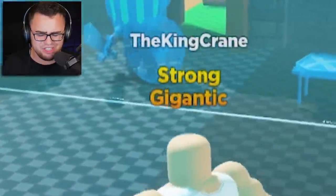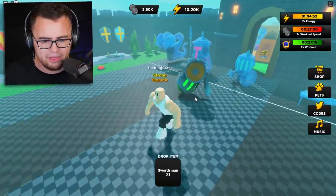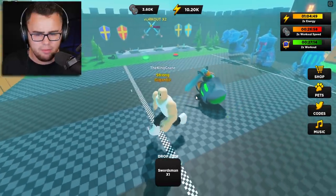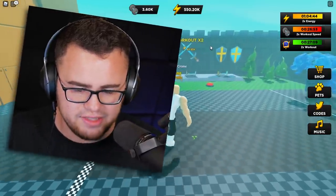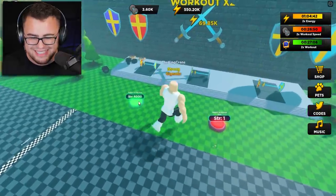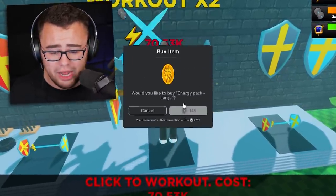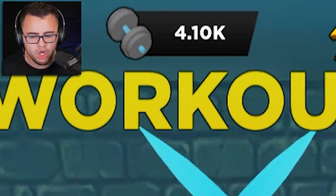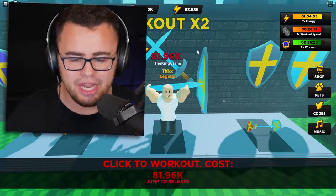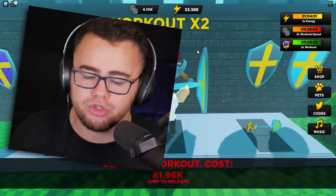I think I got bigger - strong gigantic, whatever you want to call it. Let's see if we can move the third thing. Grabbing the swordsman - let's see how much this gives us. Workout times two - let's go to the workout times two area. We need 6,000 strength to move on to the next area. We're working on 4,000. I have 4,000 strength in the workout times two area - I am a thick legend, it says so above my head!